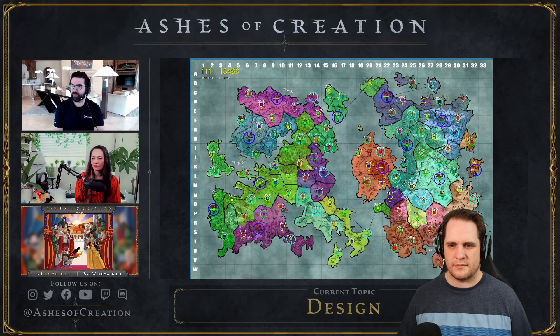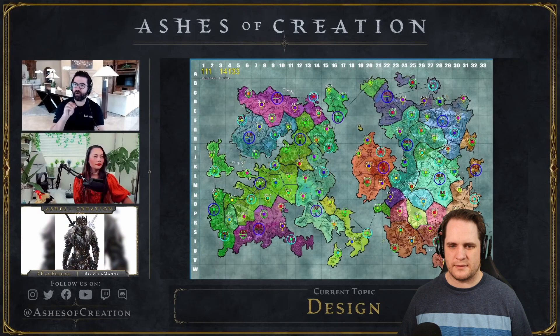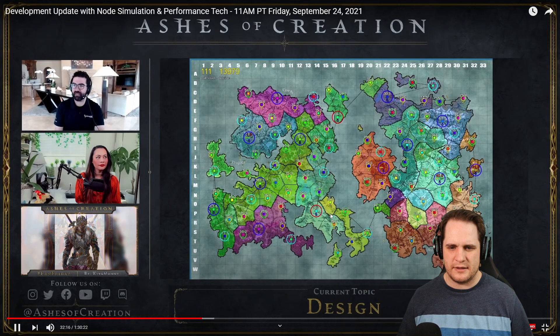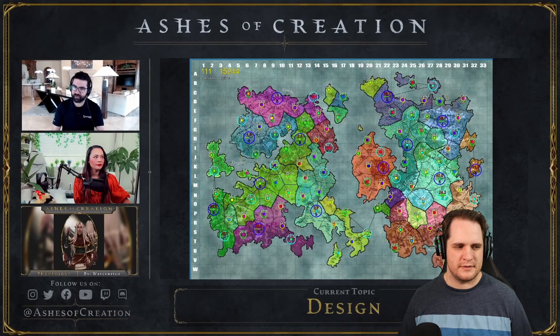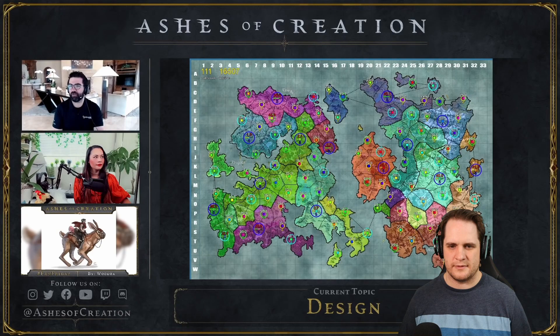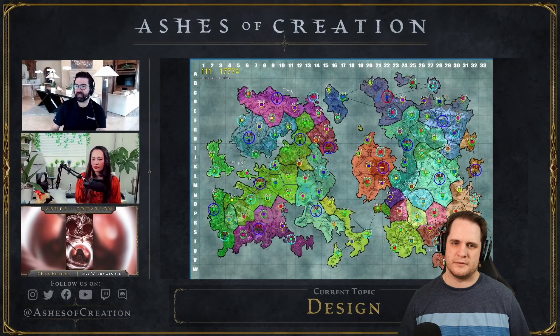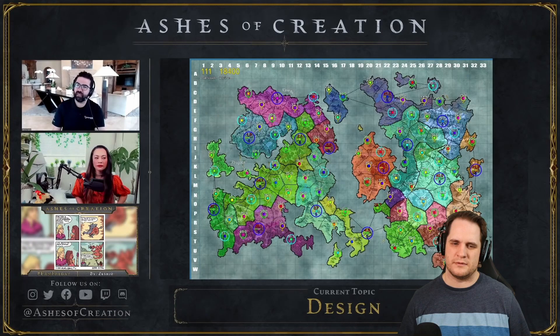It simulates the sieges if a particular node has a certain frequency set — we want to see randomization of how nodes get affected by sieges. Look at this purple node right here; the blue node's about to take it over. Sometimes nodes will be destroyed in the simulation, sometimes they'll have disabled services because they didn't fully succeed at the siege but did succeed at disabling some buildings. This simulation shows 111 nodes, and the tick frequency might be something on the magnitude of every second being 12 to 24 hours.